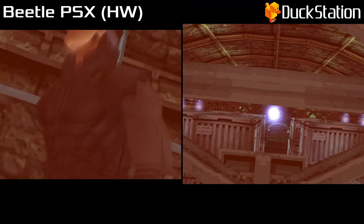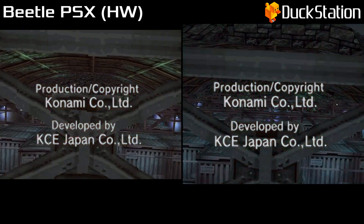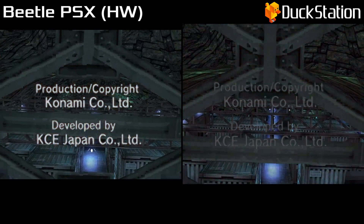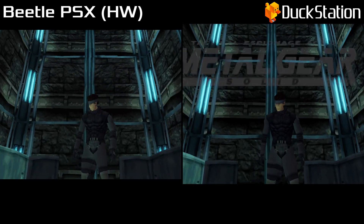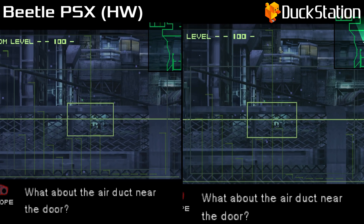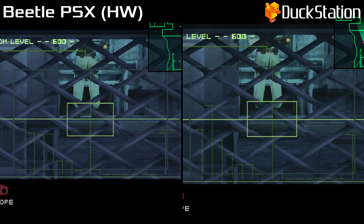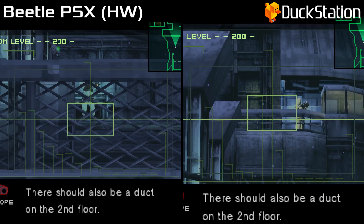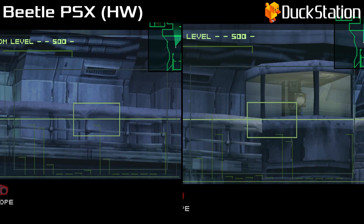The first thing I've noticed is that PGXP doesn't seem to be working as well on Beetle PSX as it does on Duckstation. PGXP is a system that improves accuracy on the 3D rendering to remove the polygon wobble and texture warping that you'll see on PS1 games. Looking at the footage here, the polygons on Duckstation look more stable to me.